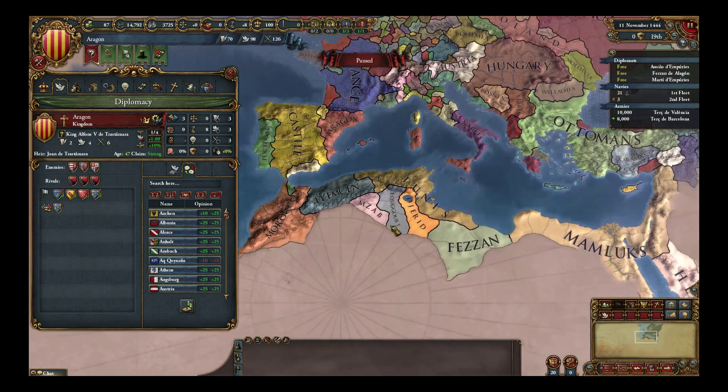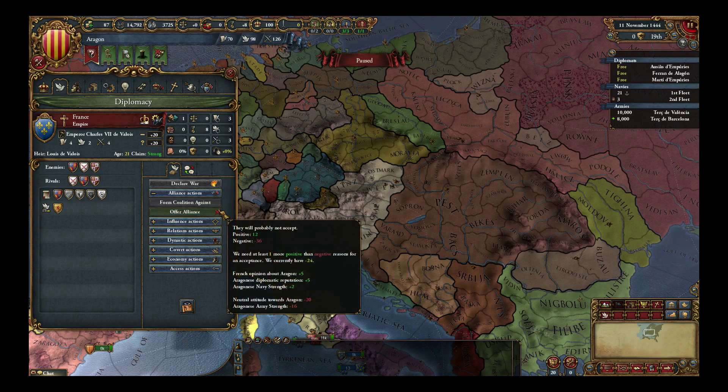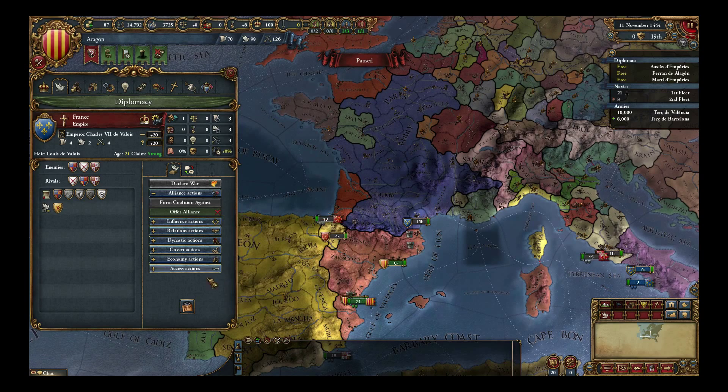We need to consider who our allies will be. Let's look at France — click on France and you're in their diplomacy view. They have rivaled Burgundy, England, and Castile. If we rival one of them, we will get bonuses. I clicked on France. I can click diplomacy. We can declare war, alliance actions... Yeah, click on that. See, it says they probably will not accept. It tells you why — one more positive than negative reason for it. They don't like us much. Our reputation is decent, our navy is okay, but our army is very weak.